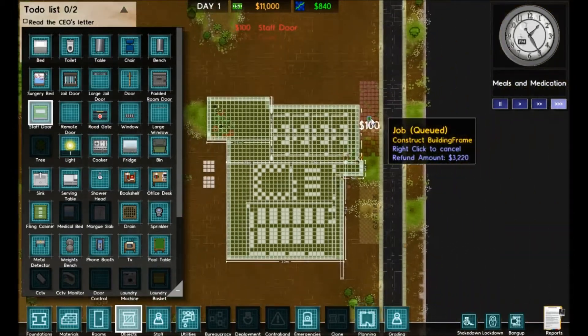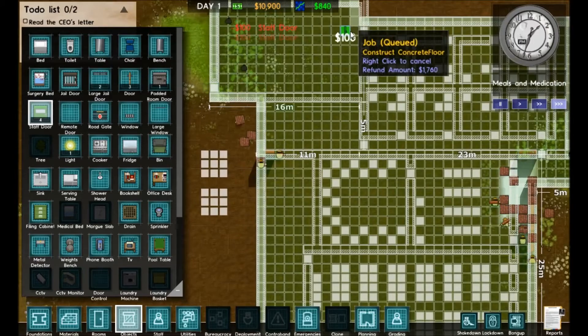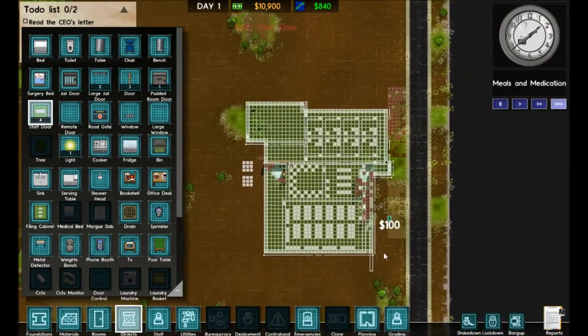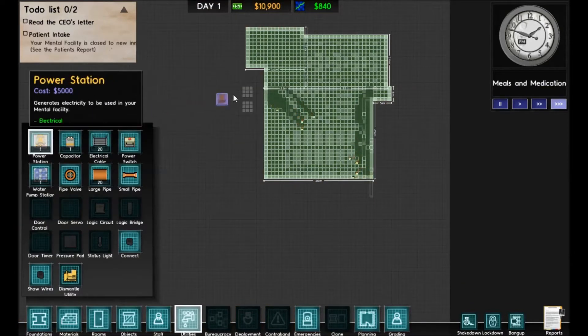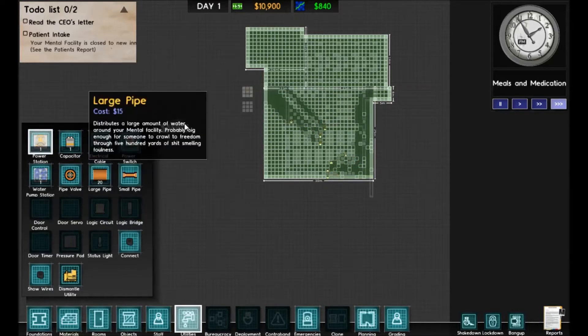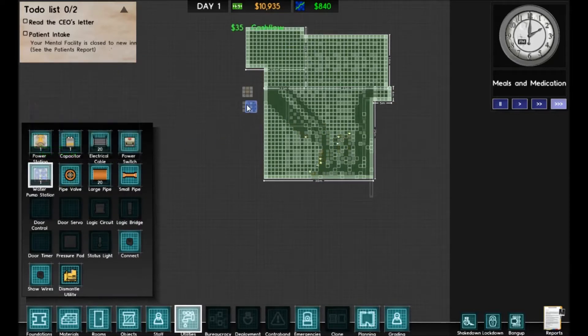One of the last games I did, I actually tore down a fence too early and didn't have any other structure in place, and I had three prisoners escape out of the hole — so that was pretty messy. The next thing we want to do is put down our power supply: a generator and a water pump so we have electricity and running water.